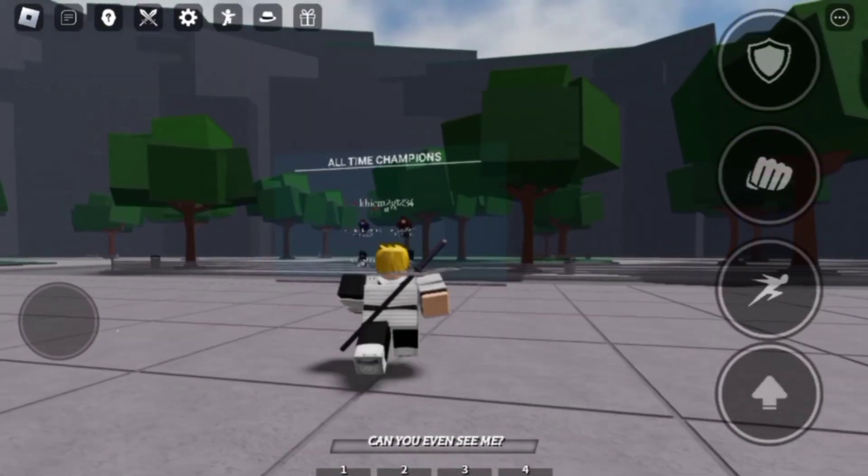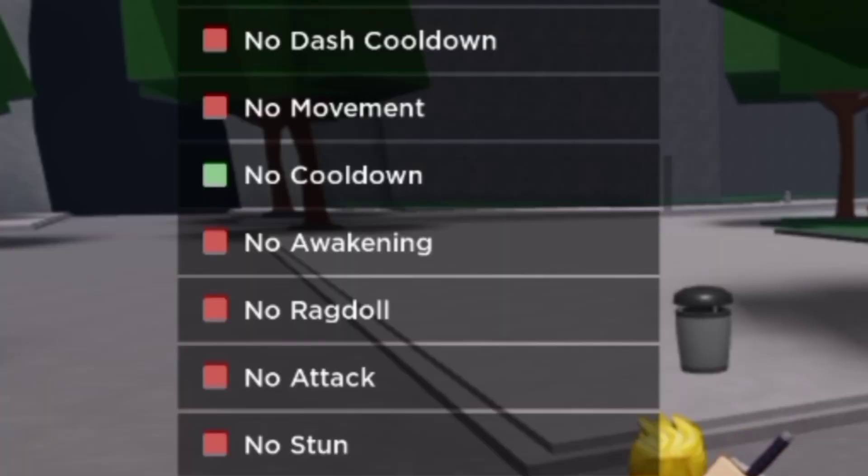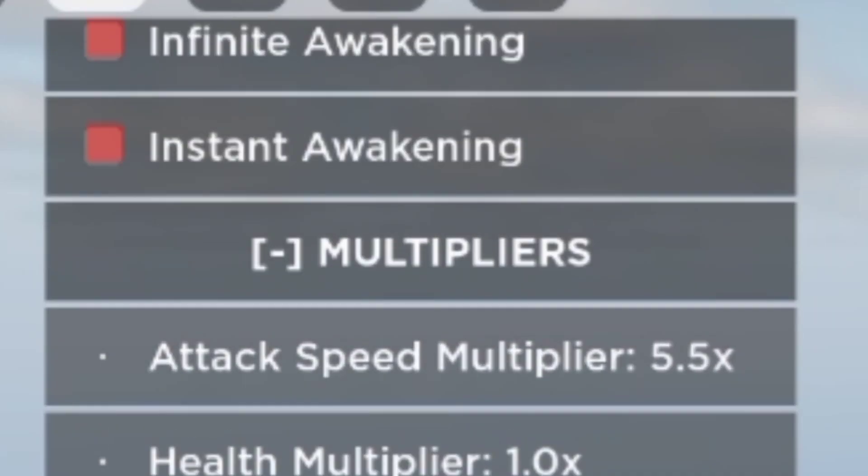First you have to go near the all-time champion's leaderboard, and you have to turn on no dash cooldown, no cooldown, no stunt, and turn the attack speed to 10 times.